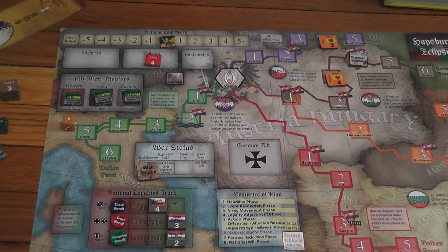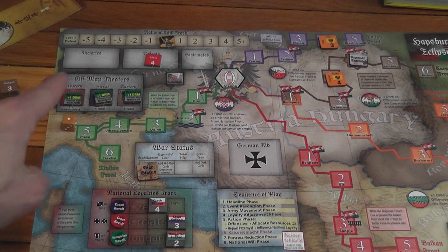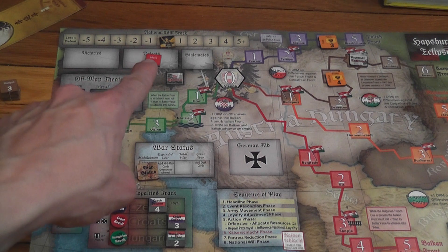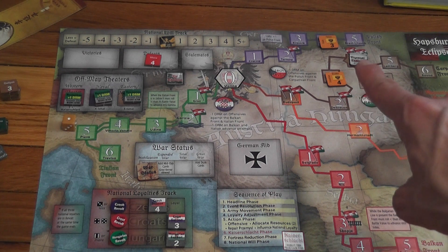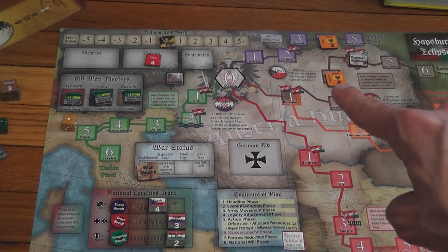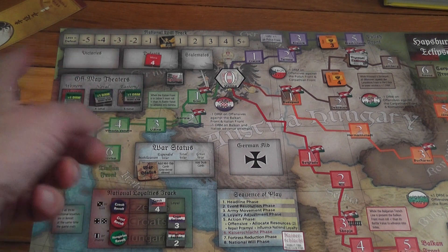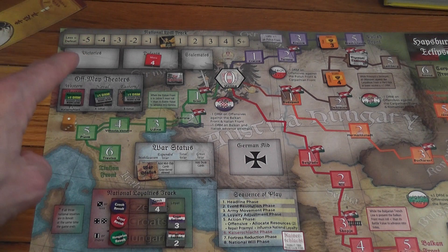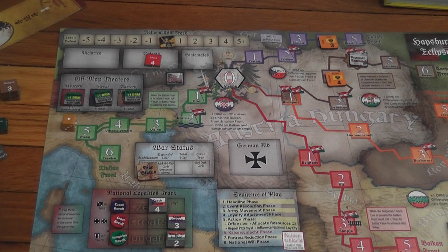At the end of each turn, you check the national will of your empire. Count each victory as plus one, each defeat as minus one, stalemates as zero, and each nationality in revolt as minus one. Many locations on the board have flags — if an enemy front is at or past a flagged location, each such flag represents key territory in enemy hands and counts as minus one. You tally all the pluses and minuses, record the result on the national will track, and if it falls below minus five, you lose the game immediately.